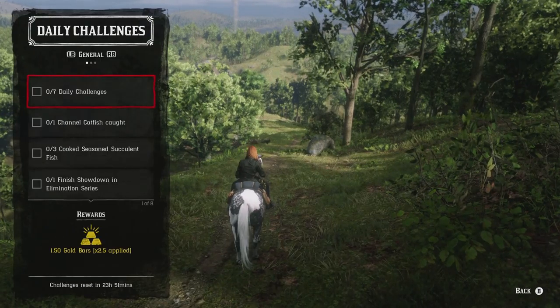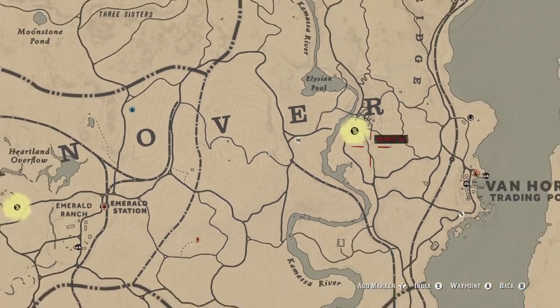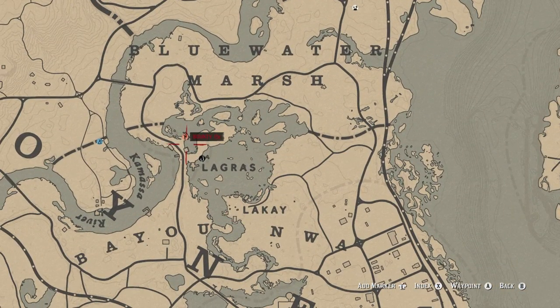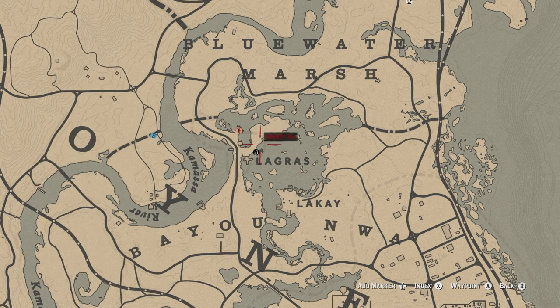There are a few daily challenges we can complete relatively quickly today. For Channel Catfish, the best place is right next to Lagras — right where the stranger Thomas is located. You can use the special swamp lure or the regular swamp lure. Just keep in mind there are long-nosed gars in this area too, so if you're using the swamp lure you may catch those as well, but be patient and you'll get your Channel Catfish pretty quickly.